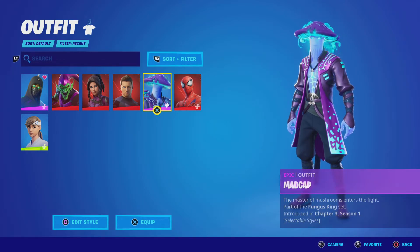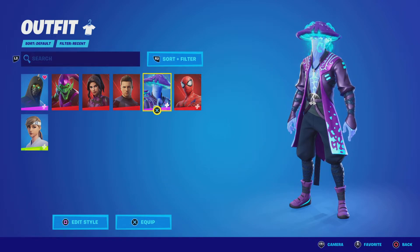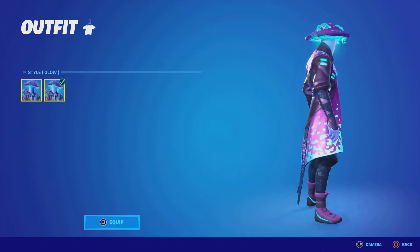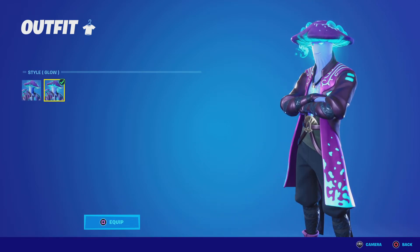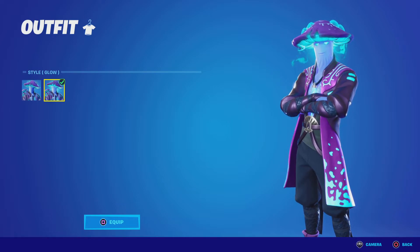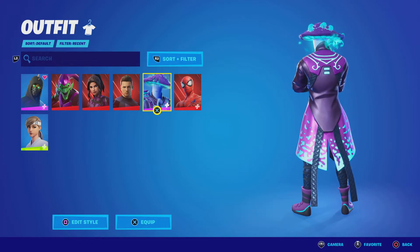Mad Cat — another skin that a lot of people were happy about finally releasing. He was leaked all the way back in Chapter 2, Season 3, teased last season as an NPC on the map, and he finally came out. I'm happy to report this skin is incredible. It has a really awesome color scheme and a really awesome glow-out style. His whole set is awesome — I love the back bling and the pickaxe, which is like a mushroom pickaxe. The skin is the best thing from the set, obviously.